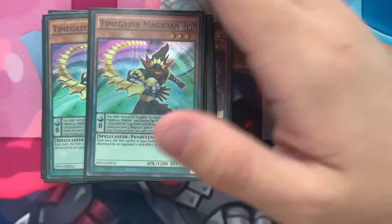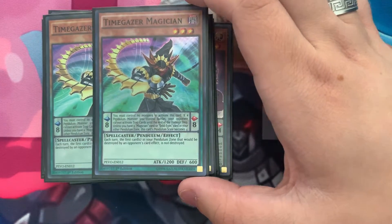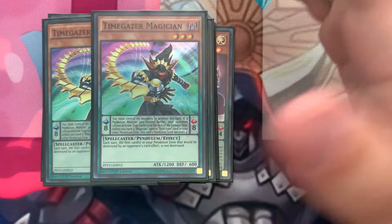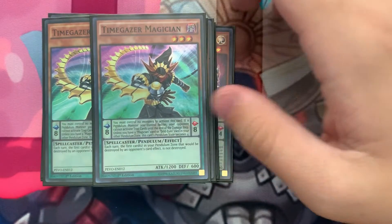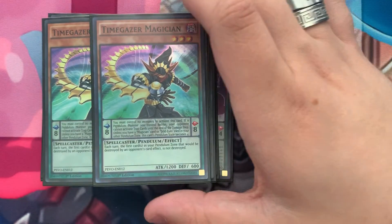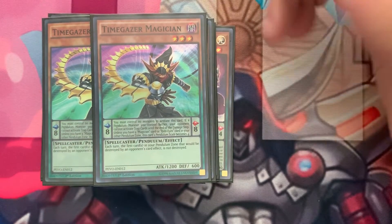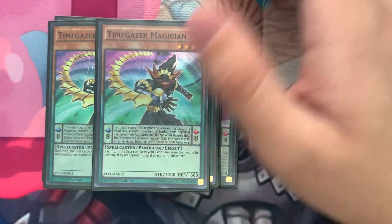Two Timegazer Magician — I run three Chronographs so I only run two of these. This is mainly just to get out your level 7 Synchros, or Link fodder for Selene or Morbid Sword, or just anything. This plus Harmonizing Magician can make Meteor Burst or Arcanite, and then get out Tuning Magician since it's level 1 and then go into Crystal Wing or Borrelode Savage.